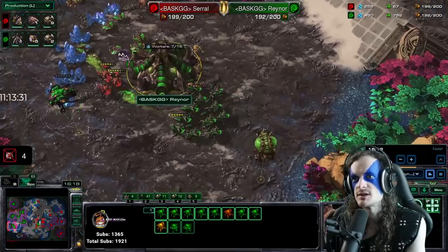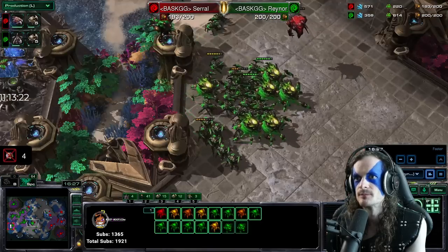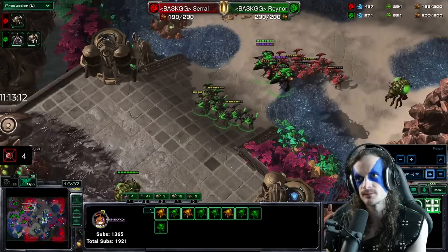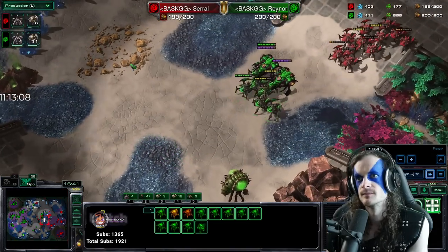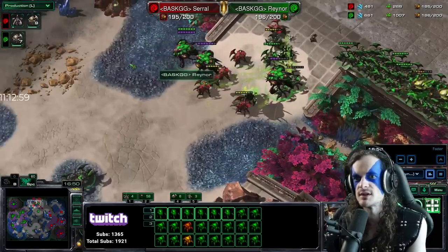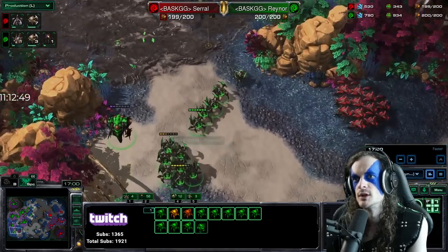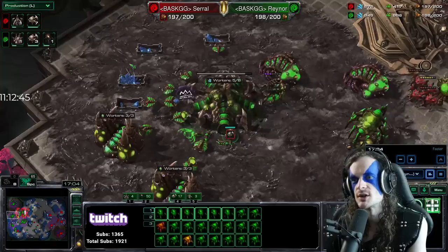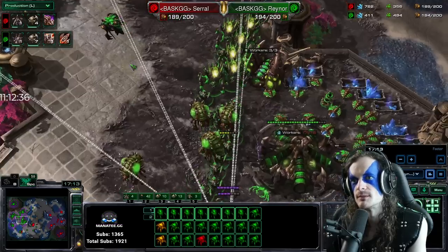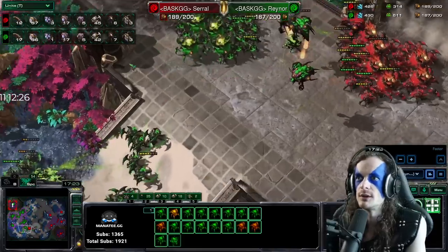Production tab — what are they building now? Hive is going for Rainer; infestation pit for Serral. Seven roaches and a base. Tunnel roach harass at this outer base. Overseers patrolling trying to spot army movements. Serral is doubling down on the burrow-roach harass trying to clear things on the top side. Rainer moves to defend and lands some transfuses with the queens. Five overseers for each player — just because it's a non-damage unit doesn't mean it's not good. Build your overseers!